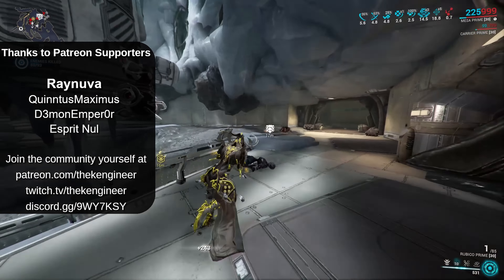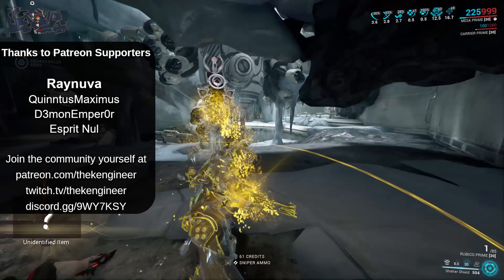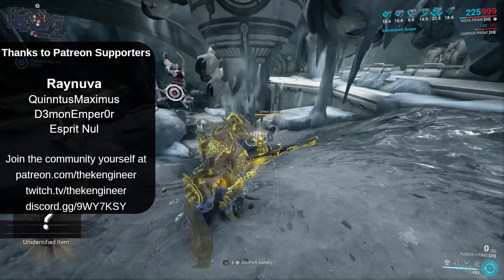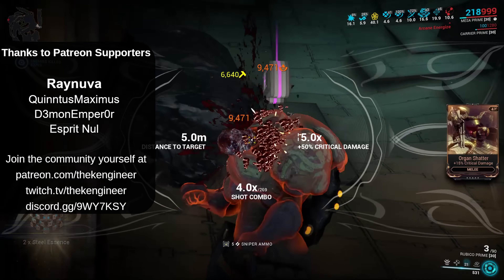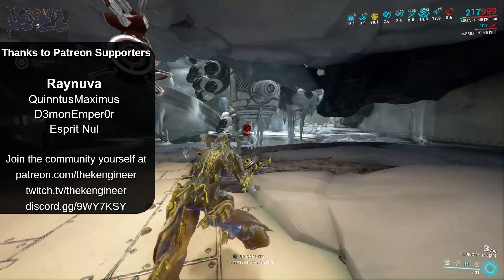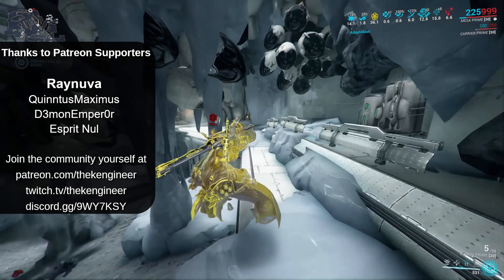A further option for single target would be to introduce new mods, such as amalgam mods, specifically for single target weapons. Similar to self-damage being a cost to use AoE — making it a sidegrade — single target specific mods could be an added benefit to make them more of a sidegrade too. For example, a mod which provides a chance for killed enemies to drop additional loot based on your stealth affinity multiplier, or one which grants ammo efficiency, or one which causes enemies to be highlighted through walls. These bonuses would be alongside a more standard mod bonus like critical chance, cold damage or fire rate in classic amalgam style, presenting a sidegrade path for single target weapons.